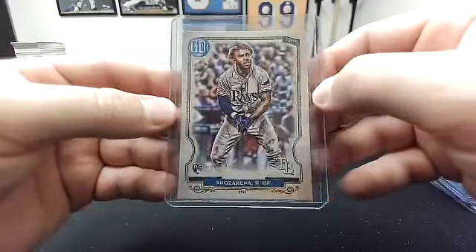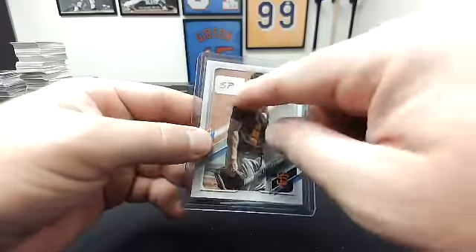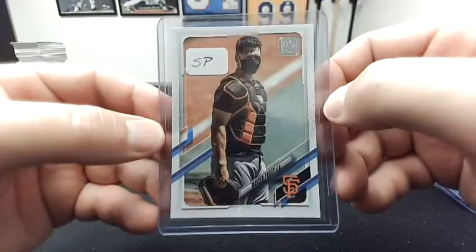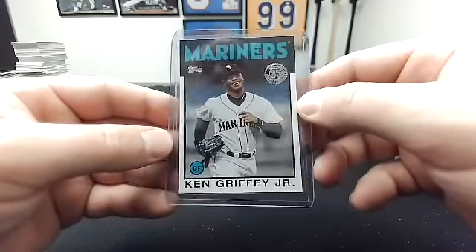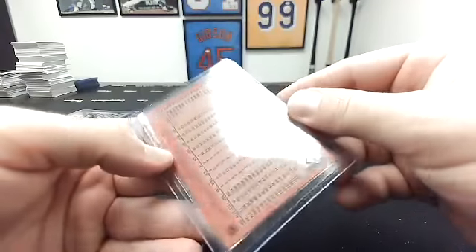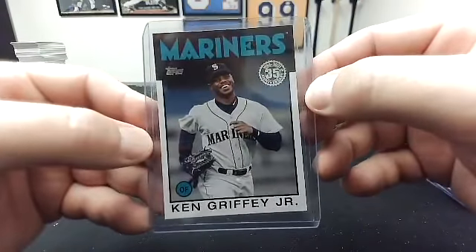To me, that's a 2020 Gypsy Queen Randy Arozarena rookie. To you — they put the little sticker on it — this is the short print image variation, 2021 Topps Series 1 Buster Posey. And then to me, last card — this is the 2021 Series 1 1986 insert of Ken Griffey Jr.